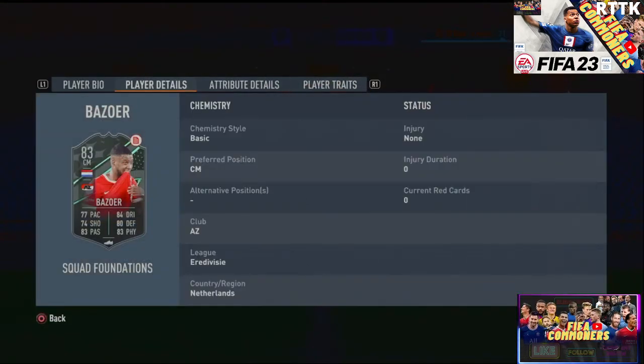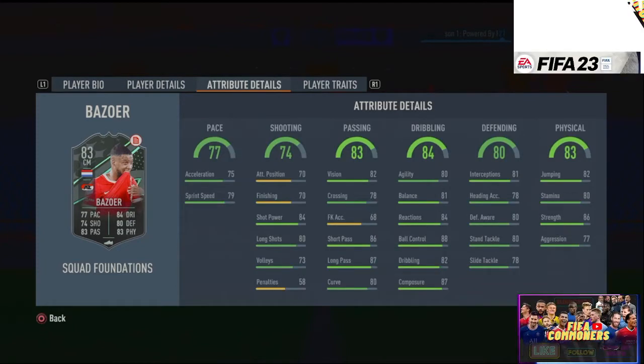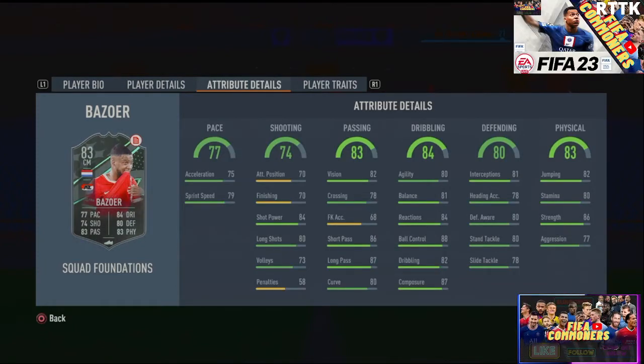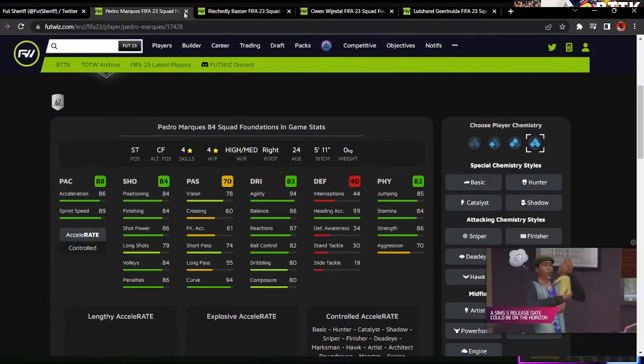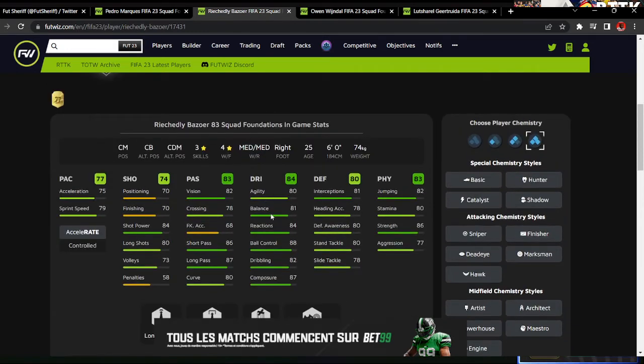Finally, Bazore is probably the best out of all of these cards. He's six foot, medium/medium, three-star skill, four-star weak foot — very helpful whether you stay forward or stay back while attacking. He's very agile to start with. Let me pull up FootBin — with the Marksman, Architect, or Anchor chemstyle he gets the Lengthy accelerate. He has very decent dribbling, you can max out the pace, put a Shadow on him, and he becomes a beast. Play him as a CDM in a two-CDM formation — that's going to look lovely.